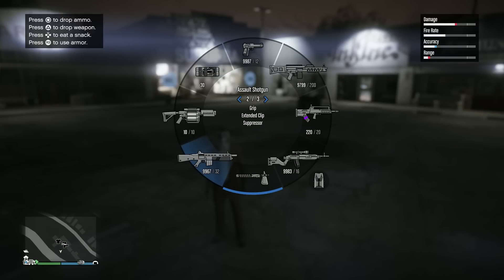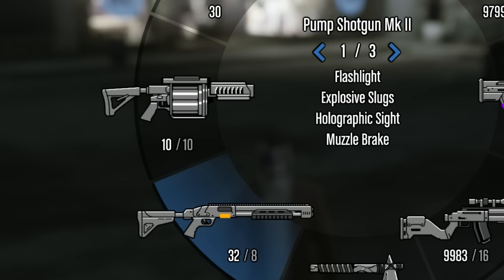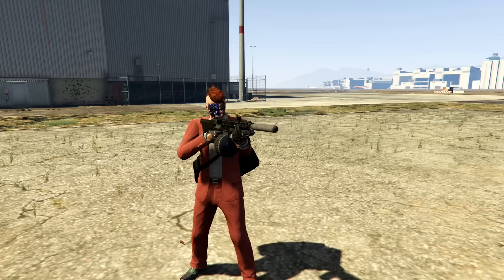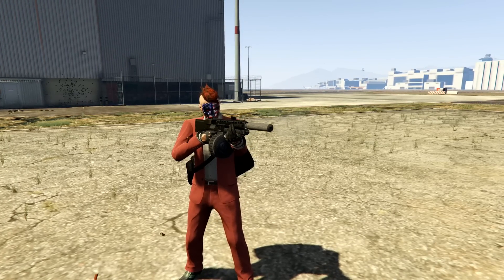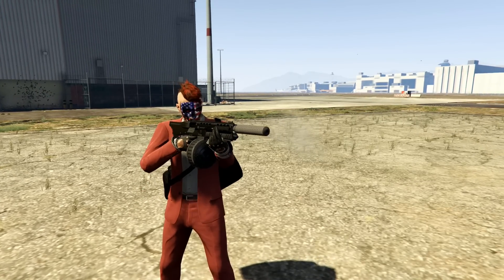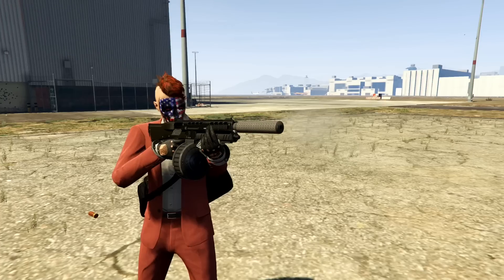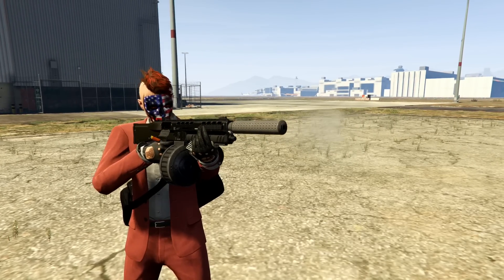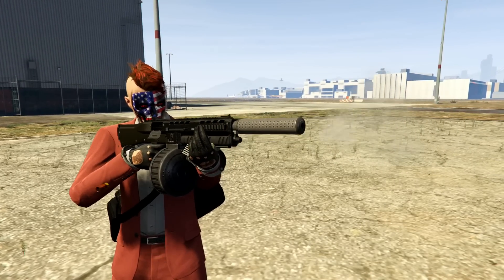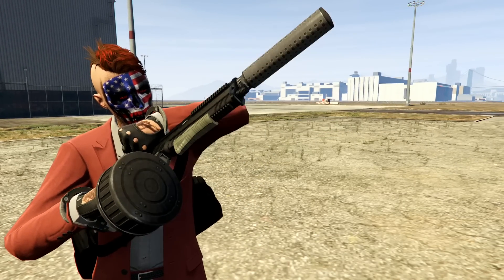Next, the shotguns. I carry three. The first one is the assault shotgun — I use the grip, extended clip, and the suppressor. I also carry the pump shotgun Mark II, mainly for the explosive rounds. The assault shotgun is one of the most important weapons in the game. It is a workhorse — this thing will shred through so many NPCs and so many actual players. You can get multiple kills on multiple targets at once because of the pellet spread. This thing is dominant. I love this weapon. It is a must-have. You've got to use it.